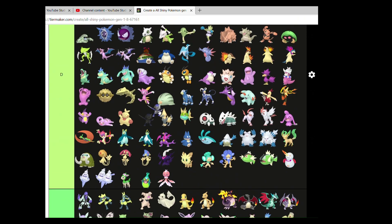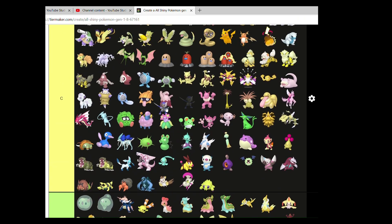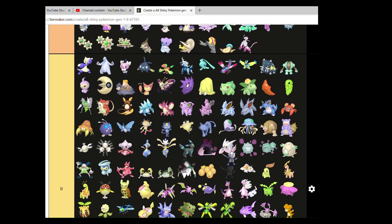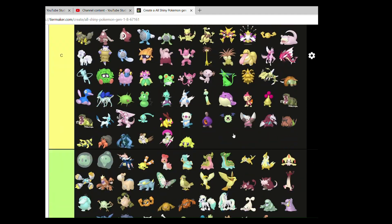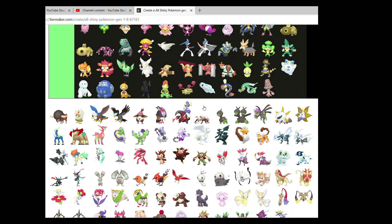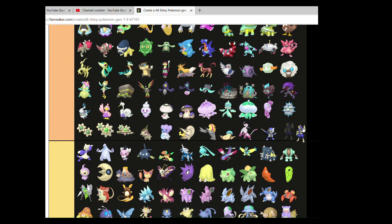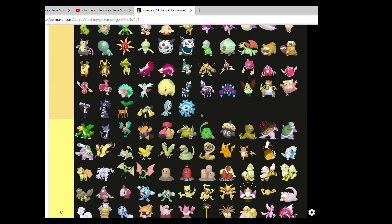Pawniard and Bisharp — with Kingambit not being in this list because that is a Generation 9 Pokemon. Both of which can go in A. I like the blue — it's a good change and it is very well executed.